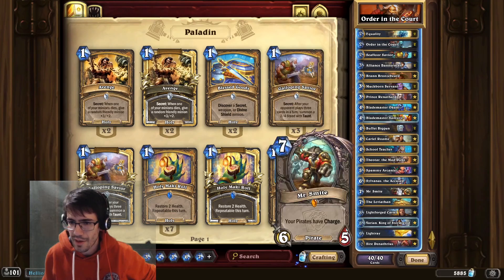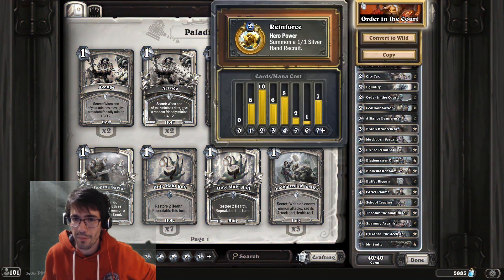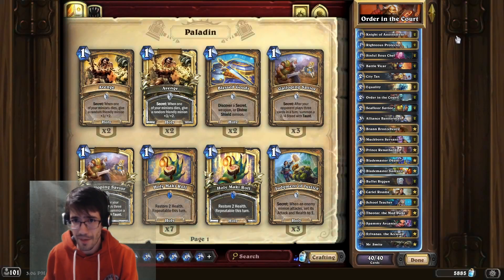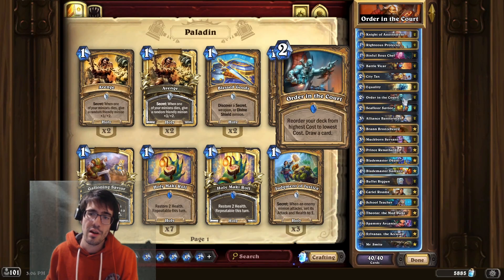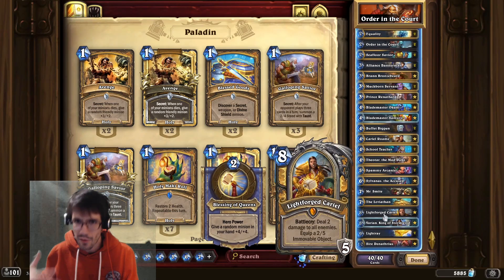We just run a bunch of cards. Smite is our other win condition, and then we run a bunch of cheap cards that help us spend mana in the early game, play for tempo, and then when we feel we're in a good spot, we Order in the Court, draw the expensive cards, get Cariel online, and win the game from there.